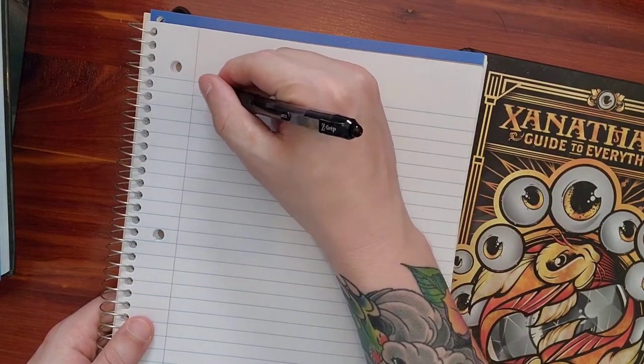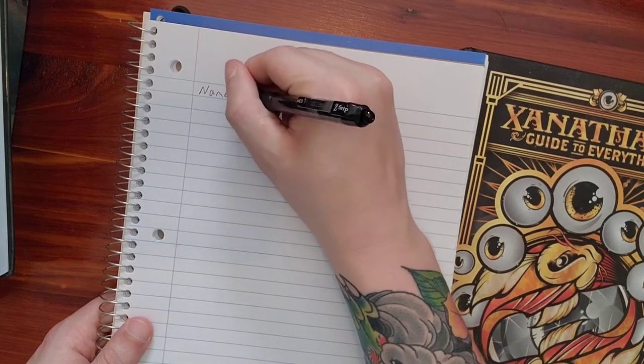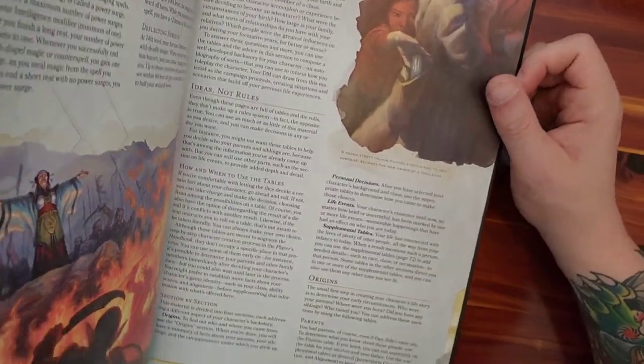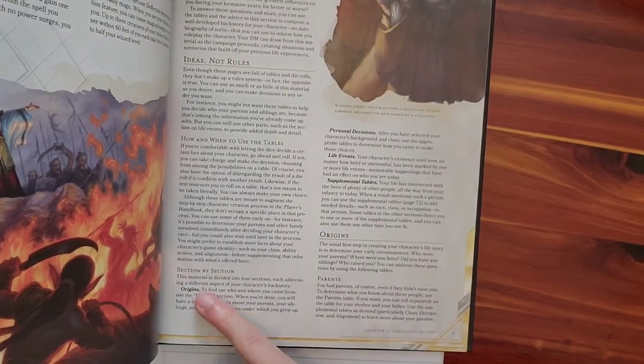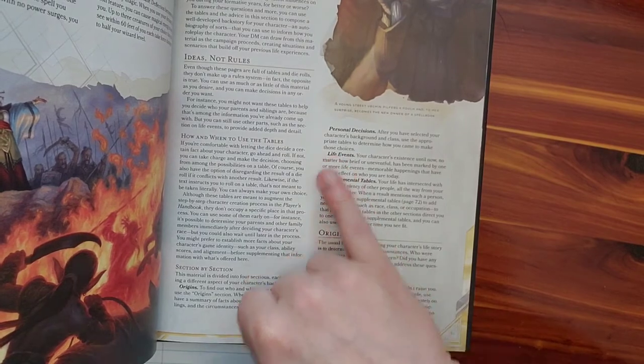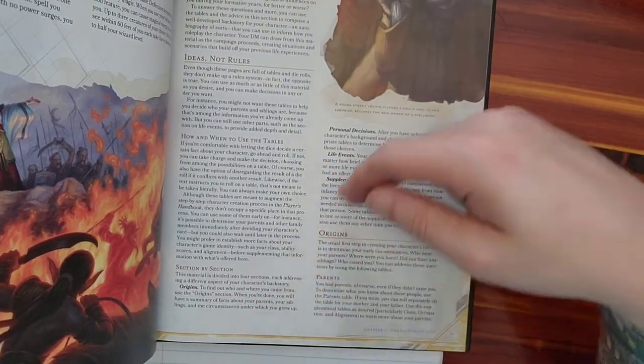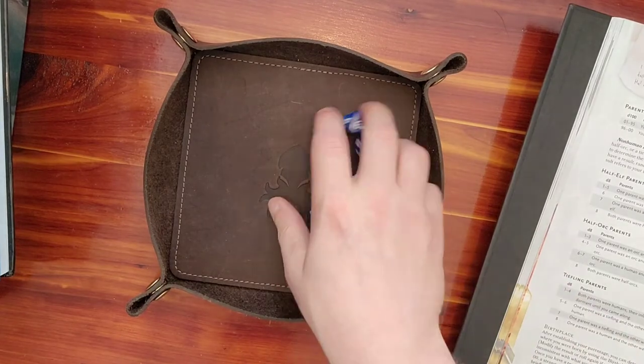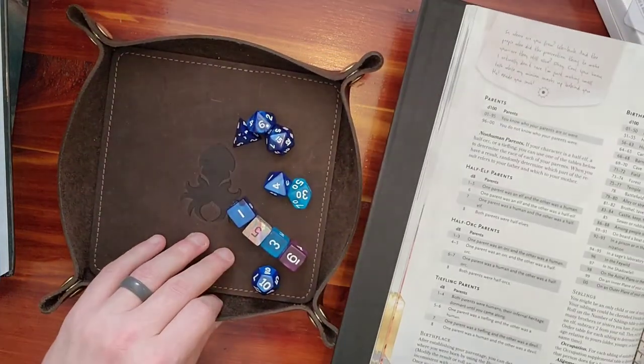I don't have a name yet, but we'll name it later. If you have Xanathar's Guide to Everything, where we're going to be is page 61. Section by section you have an origin section, personal decisions, life events, and supplemental tables. We're going to go through these and see who the character was. There are going to be a lot of d100 rolls.